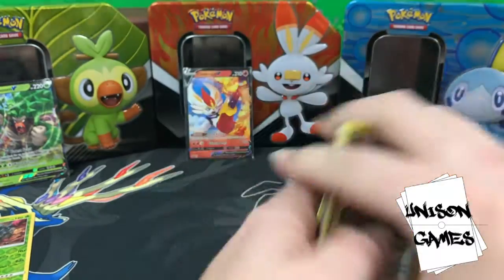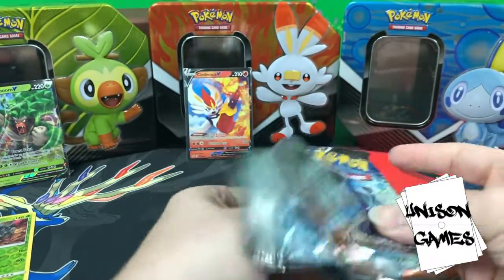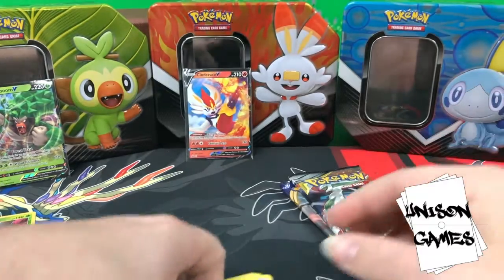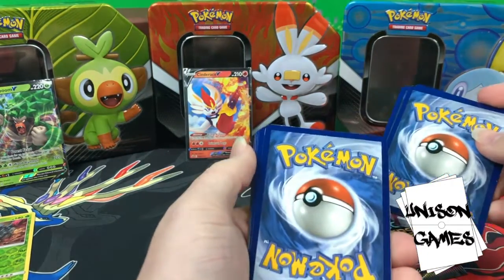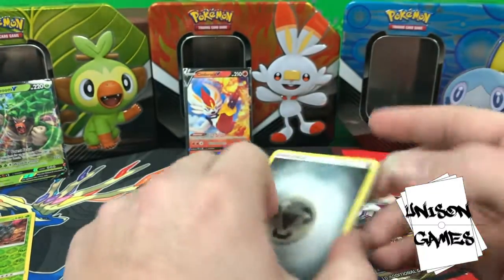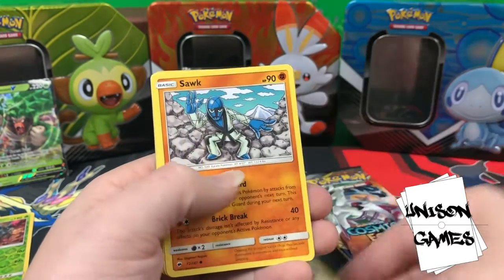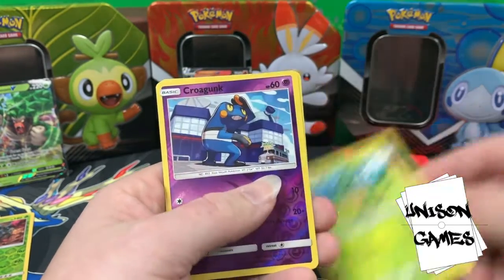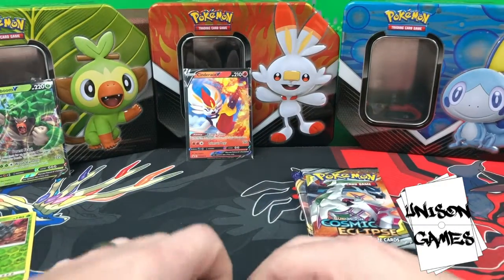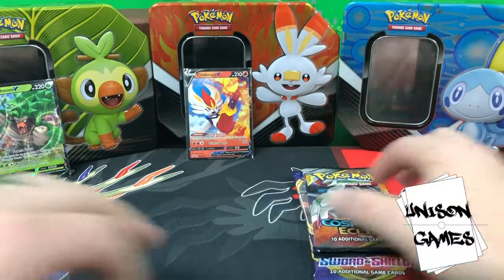Burning Shadows — maybe we got something here. Let's do our pack trick... the rare looks a little damaged, some whiting on it — I don't love that. We got Wicked Escape Rope, Buffalant, Stufful, Noibat, Sawk, Espurr, Pansage, Croagunk, Palossand. You couldn't ask for a worse rare than that, but it does look fancy — like a moving sandcastle, that would be really scary.